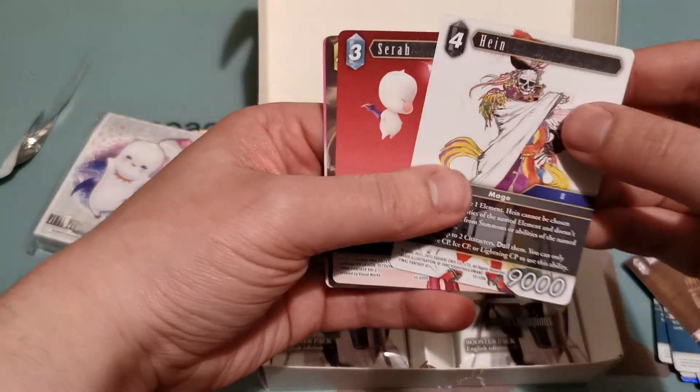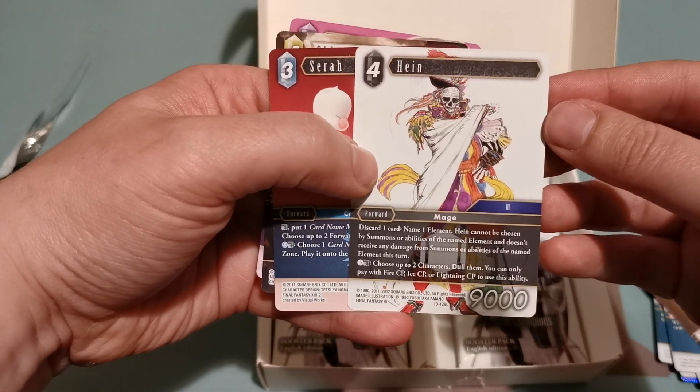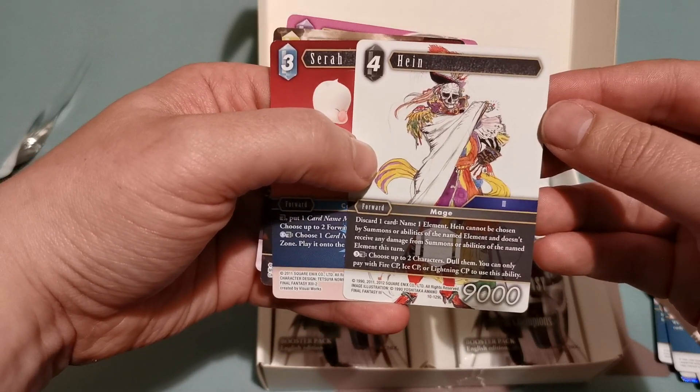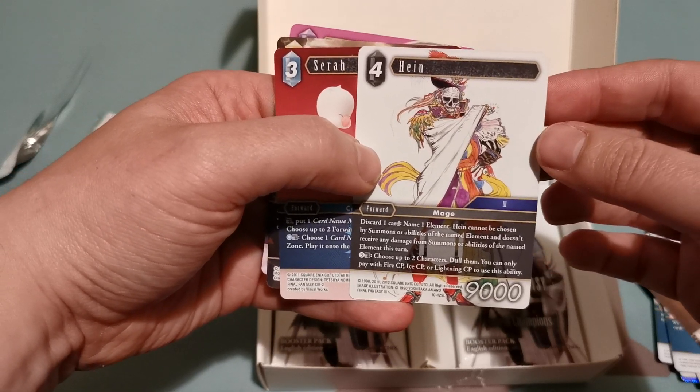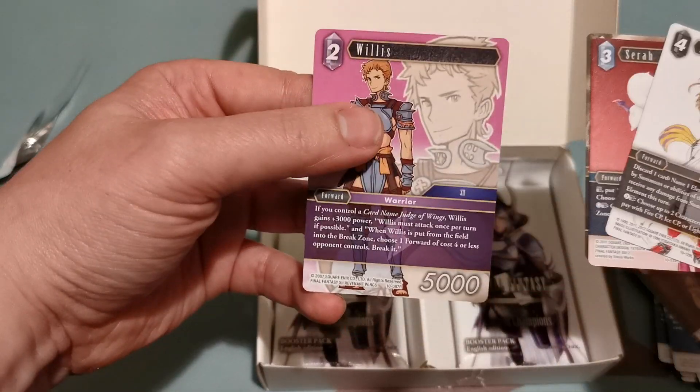Hein! Discards one card, name one element. Hein cannot be chosen by summons or abilities of the named element, and doesn't receive damage from summons or abilities of the named element this turn. Very nice. I'm actually glad I've got another one of him.